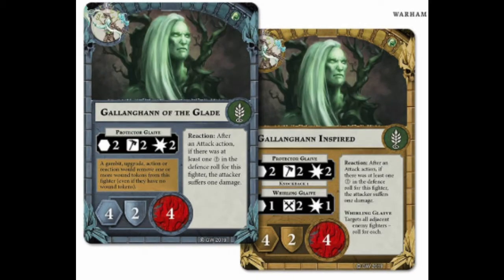Last we have the actual tank of the group. He has four damage, a range-two attack, two hammers, and does two damage. His reaction — after an attack action, if there was at least one crit in the defense roll for this fighter, the attacker suffers one damage — is very nifty, because those one-damage models that have already been damaged will just die if he crits. He has Withering Glaive which targets all adjacent enemy fighters, rolling for each individually; it needs swords to hit and only does one damage, but once inspired he gets that glaive. This guy is going to be really good as your upfront model backed up by the rest of the units.